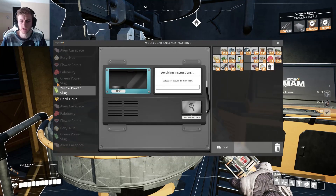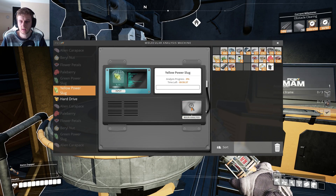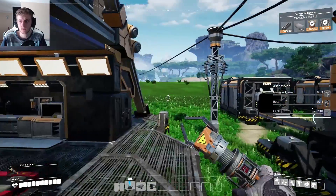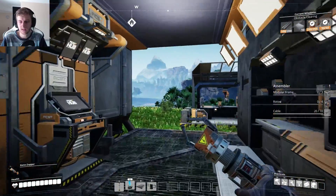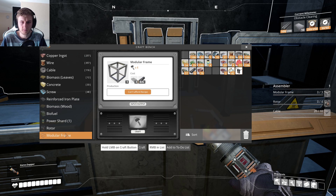Data on the hard drive has been salvaged and can be repurposed to unlock an alternate recipe. Salvaging more hard drives will provide additional alternate recipes. She said alternate a little bit weird there. Put the yellow power slug in there then — get that analyzing as well. I've got the assembler, blah blah blah. Modular frame.